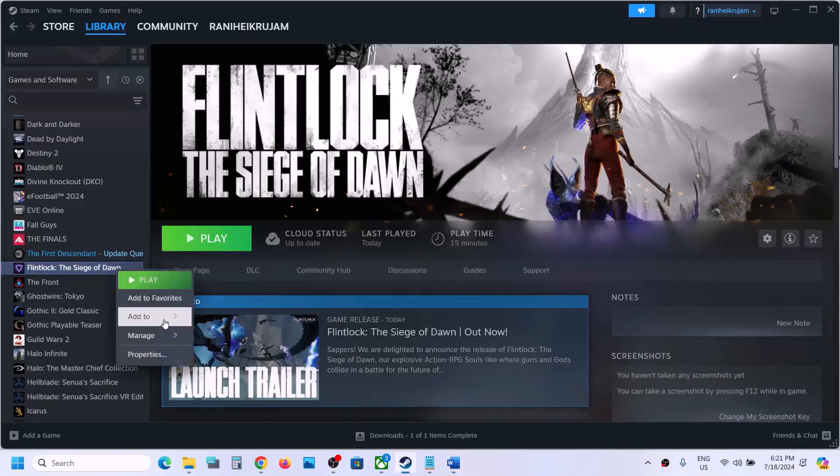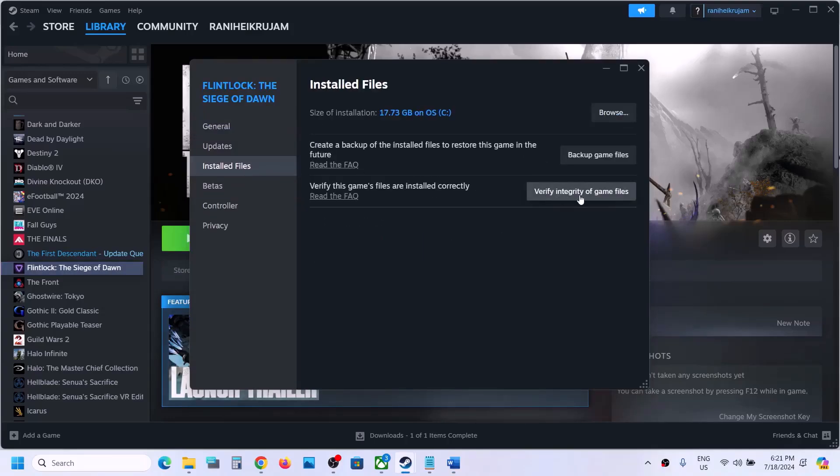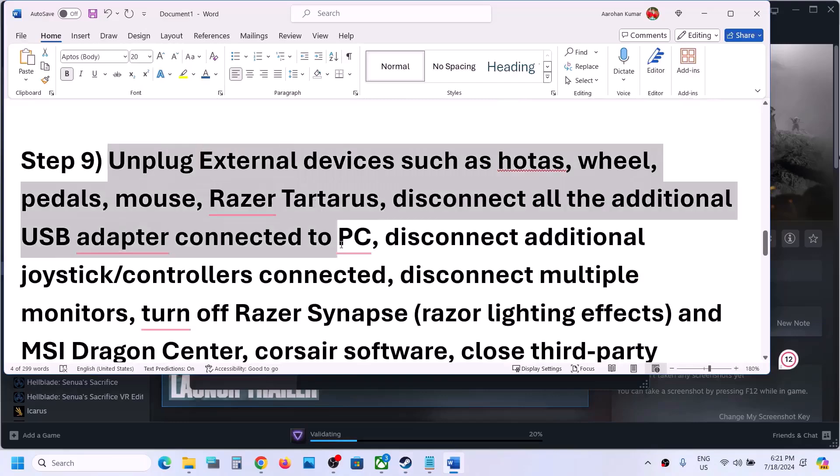The next step is to verify the game files. Right-click on the game, select Properties, go to the Installed Files tab, and click 'Verify integrity of game files.' Once the verification is 100% complete, launch the game and check.